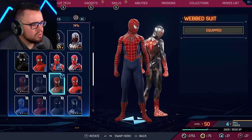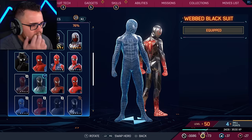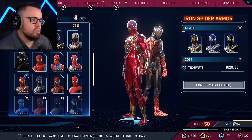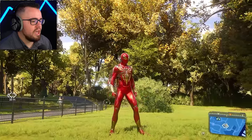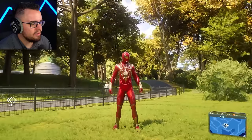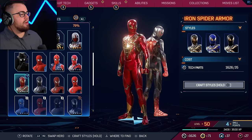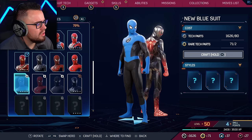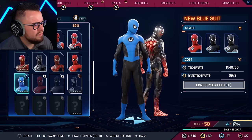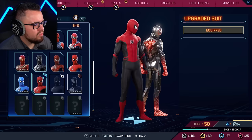This one's just called Webbed Black Suit. Oh, that's shiny — look at that thing. That's like Iron Man — it's Iron Spider. It literally is, I didn't even read that. New Blue Suit — what is that? Different colors, looks like clay, like I'm Play-Doh.